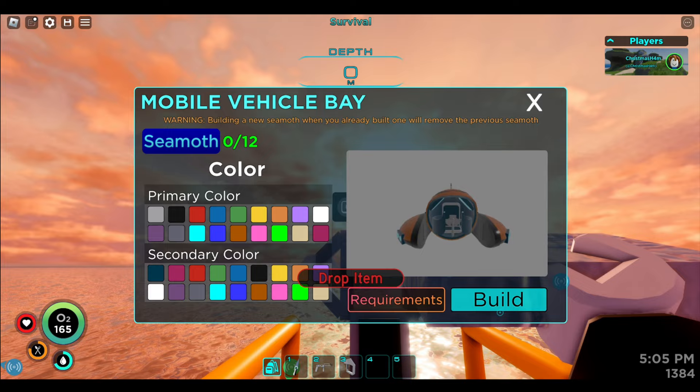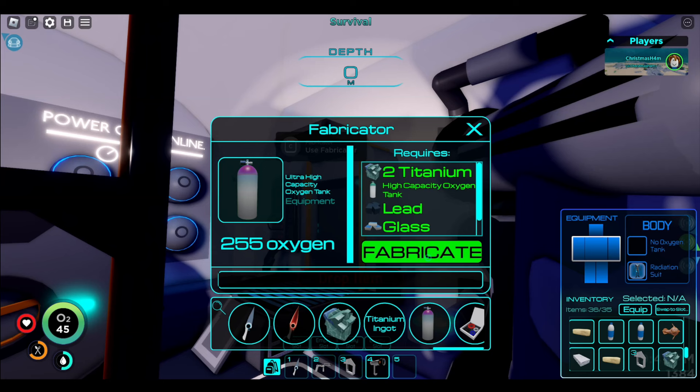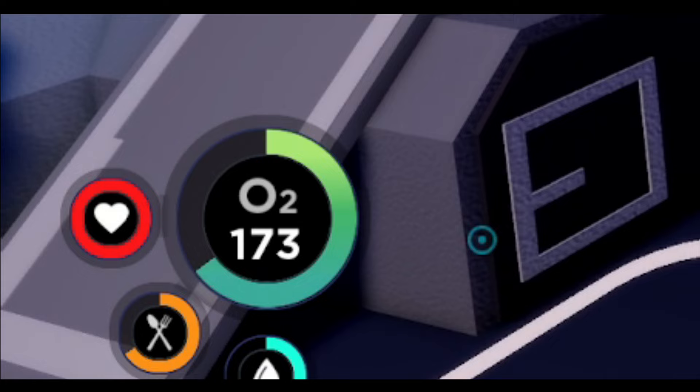Let's make it kind of bacon color — like orange and black. Look at this thing go — let's go! This thing is rapid, definitely faster than anything else. We have the ultra high capacity tank — with this, I'm probably never drowning. Look at all that oxygen!